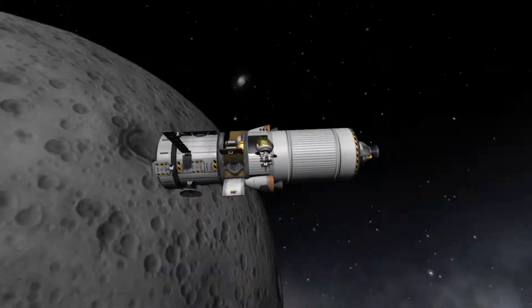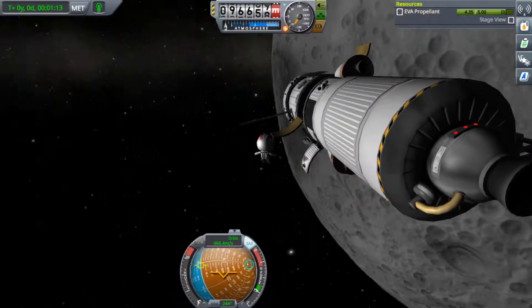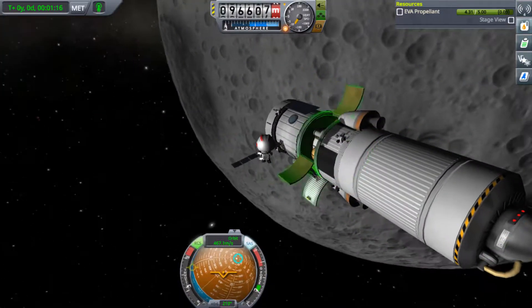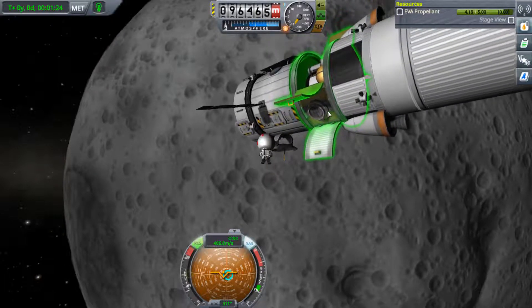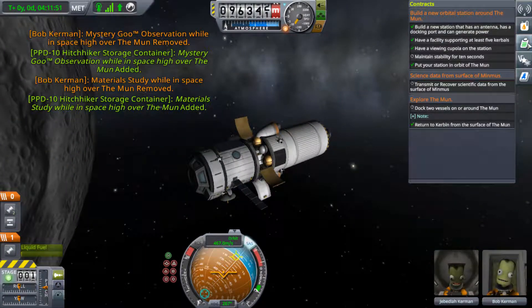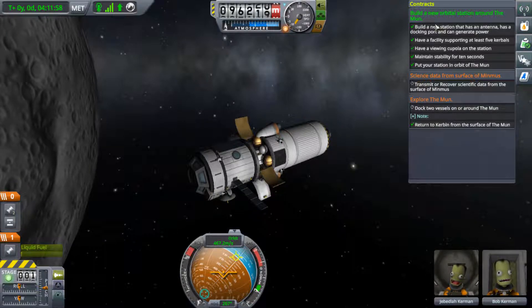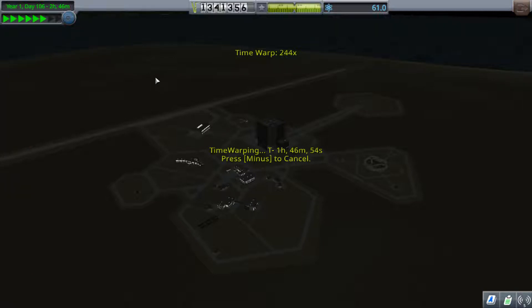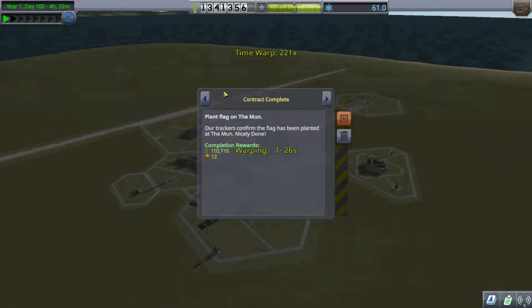Since our mission from the contracts department is to dock two vessels, you might notice there are two small docking ports on the sides, so we'll have to send another craft here to dock with the space station and complete the mission. We have Jebediah here as our pilot, but we have a crew shortage since Valentine's satellite was lost. Shouldn't be a big issue though. We're going to jump back to the KSC and wait until it's daylight, since launching in daylight is a lot more fun.